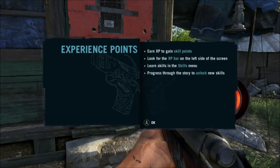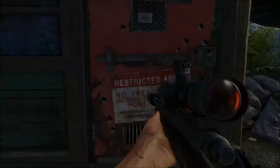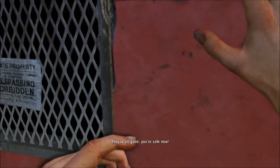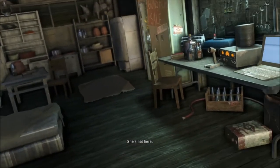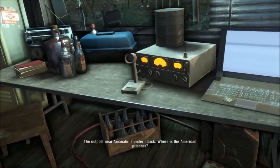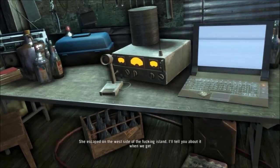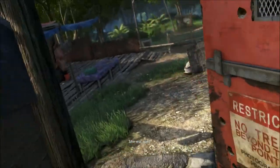Experience points — earn XP to gain skill points, look for the XP bar on the left side of the screen, then spend skills in the skills menu. Progress through the story to unlock new skills. She's not here. The outpost near Amanachi is under attack — where is the American prisoner? We lost her. She escaped on the way — he fought. I'll tell you about it when we get there.